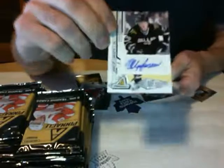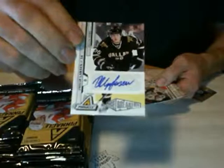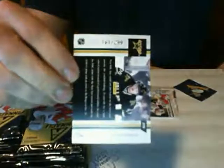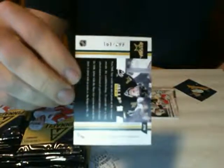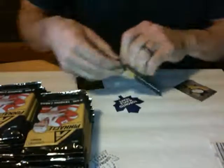Oh my god, another auto! That's the double auto rule — we got Philip Larson for the Dallas Stars, and that would be 161 of 299. What a way to start this break, hope that's a sign of things to come. That goes to Eddie 2.